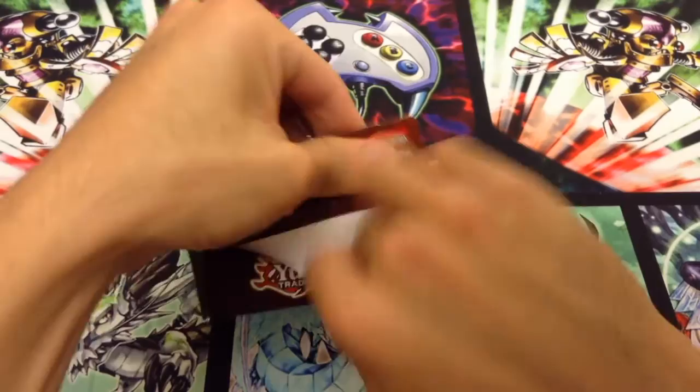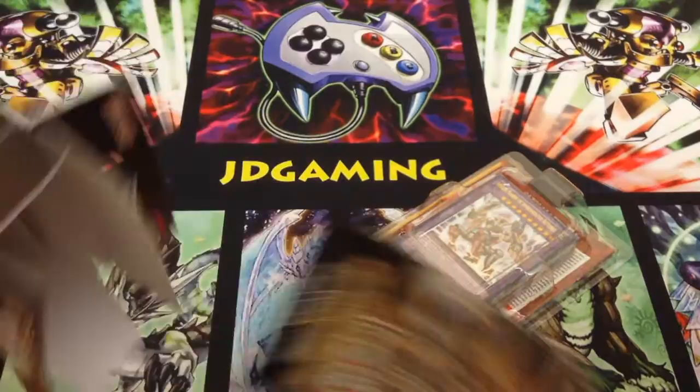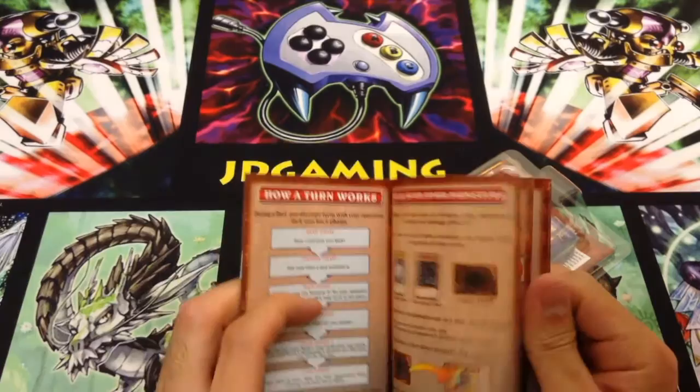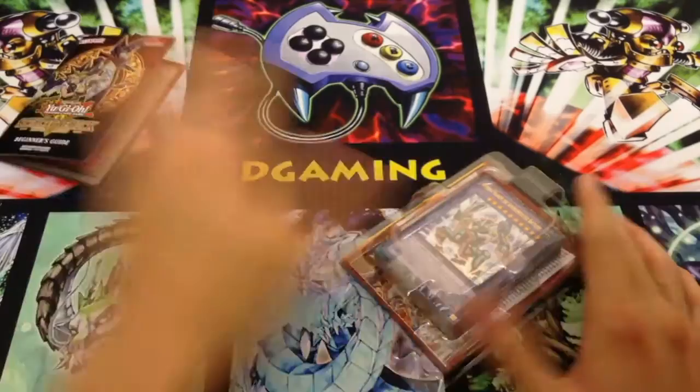Very excited to be opening a structure — it's been a while since we've done something like this on this channel, mainly because I wasn't interested in playing the Monarch deck. But when it comes to stuff like this, it's collector stuff. We have a beginner's guide which looks pretty cool. It's similar to what they did in the 5Ds tins — it's a mini version of the rule book with an FAQ. In many ways it's a rule book.